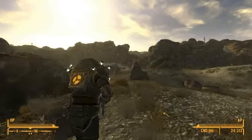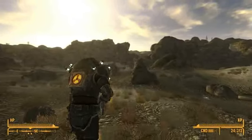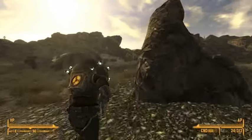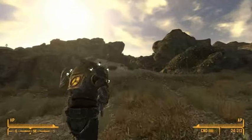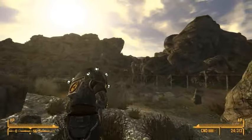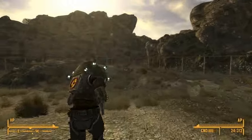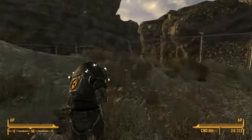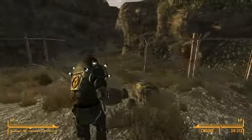Scorpion Gulch is a pretty high level area — there's some giant Rad Scorpions. To those of you who played Fallout 3 and haven't met a Rad Scorpion yet in New Vegas, they are way tougher. The damage threshold system has made them insane. They're just as scary, if not scarier than Deathclaws at this point, so if you see a giant Rad Scorpion, get away from them as quickly as possible — they do not die easily.